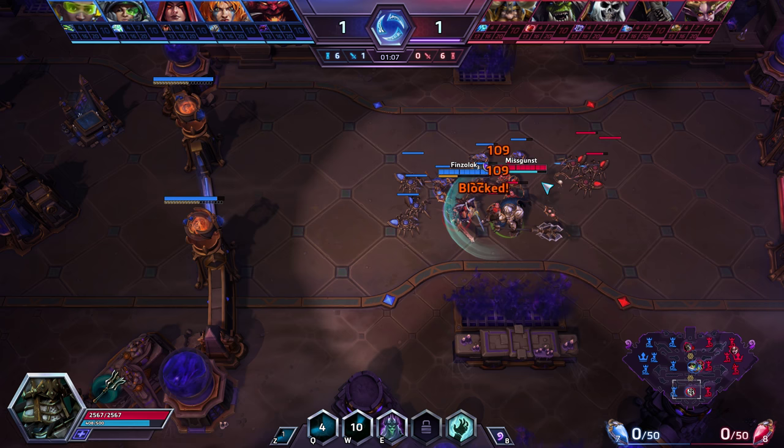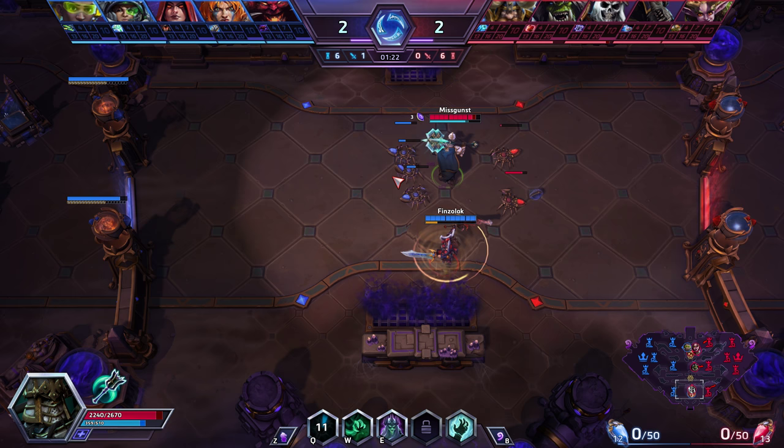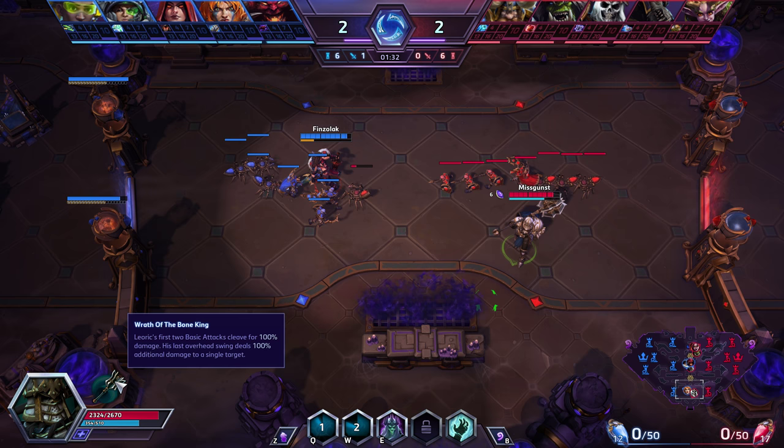Sonya is going to fight against me. I miss my Drain Hope on her, but I still have a lot of pressure against her just by playing to Leoric's strengths. Since the last patch, his auto attacks got buffs — the first two are cleave attacks and the third is a critical hit. So you want to use two melee attacks against the wave and then use the crit against her.